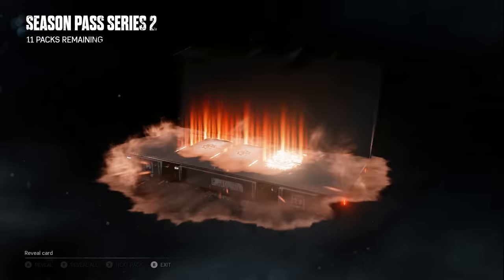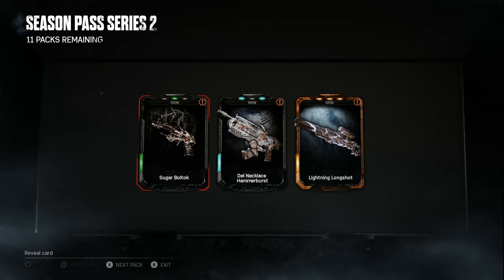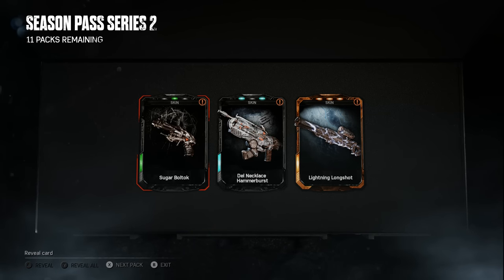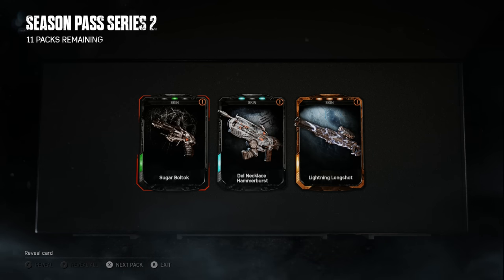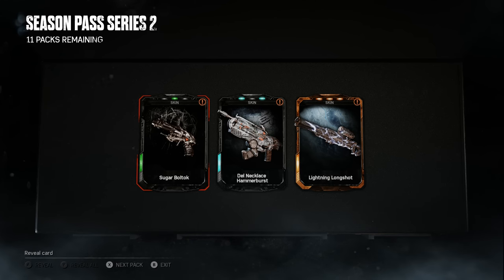Legendary! We got the Lightning Longshot — oh my god, that looks so badass! I did not expect to get that at all. Also got a Sugar Boltok and a Dell Necklace Hammer Burst. Now I'm torn — will I use this, should I scrap it, or hold on to it for sentimental value? The Lightning Longshot sounds amazing. I'm curious if we'll get more of the lightning set — I believe lightning exists for pretty much every weapon skin.